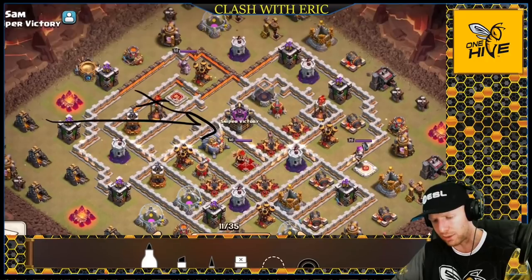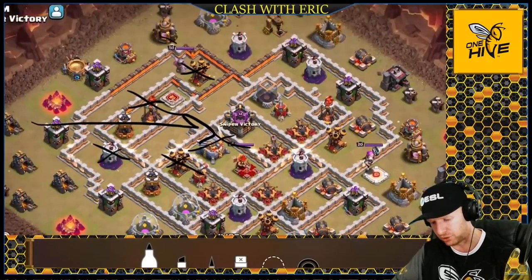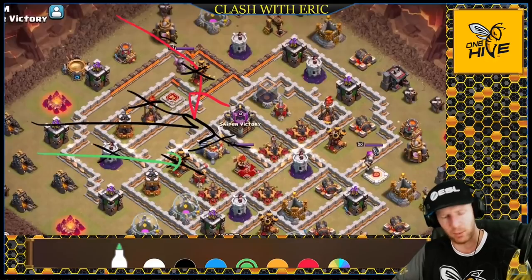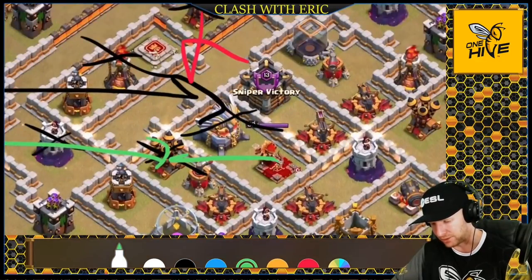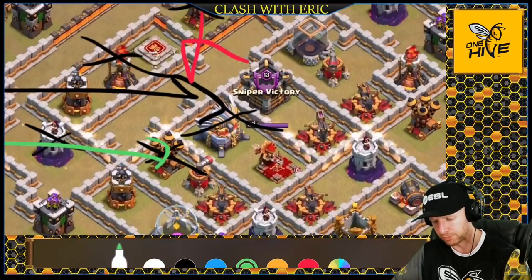No sweepers are facing this way, so I'm charging the dragons right in here to go after this inferno, the eagle early, and get some wizard towers. Once into the core, I'll have rages. I'm fighting an air defense on the entry — for the top one, I'll send the stone slammer to snipe it, then rejoin the group. For the other one I'll send in a hound to tank on the approach. It won't last terribly long with the queen and x-bows beating on it, so I want to release it right before the dragons enter its range.